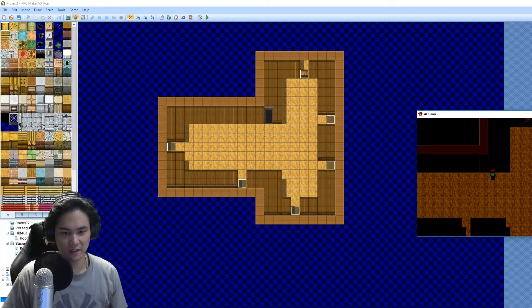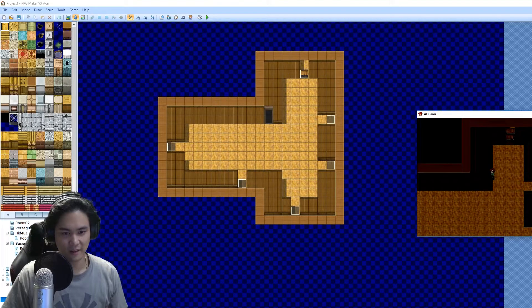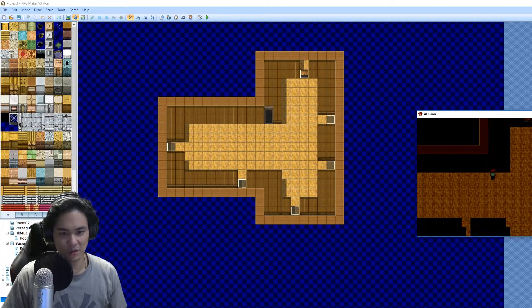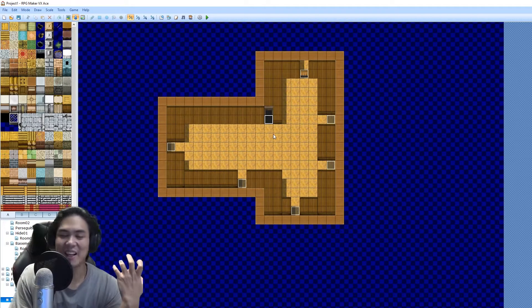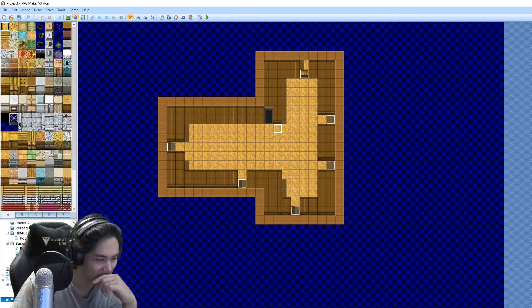So the hidden room should be here, but there's no event. He didn't put any action event here. I can't do anything. I'm stuck. Unless he put it somewhere else.